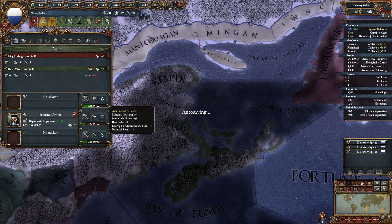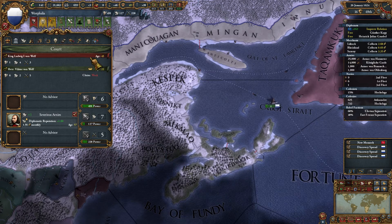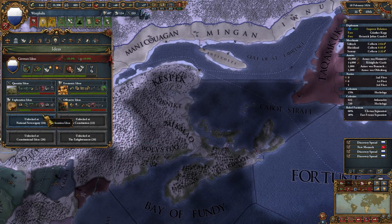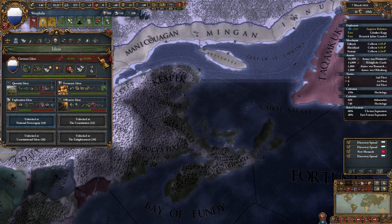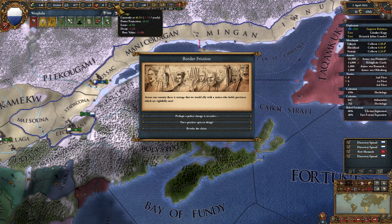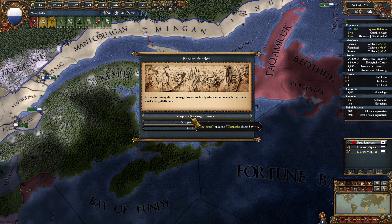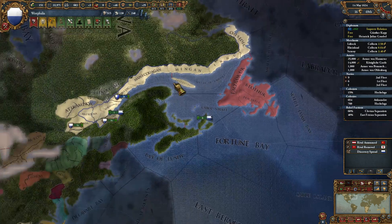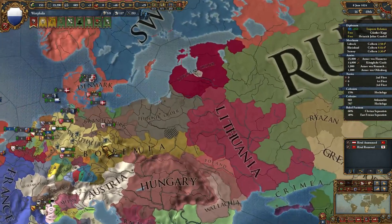I've got my advisor sitting at age 57, costing me almost two ducats per month. With that diplo points, I think I'm going to use it for finishing the exploration ideas, while we work on finishing out this German idea - yearly prestige plus one. Which will be helpful because prestige is currently going down with that decay. Brandenburg - no, that's not going to be good for us. I'm thinking of taking the diplomatic power hit, because I can't afford to lose alliances right now.